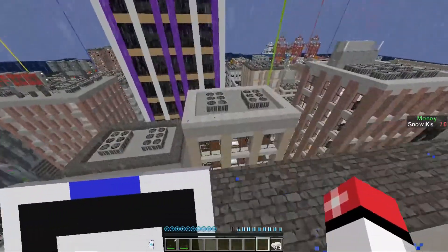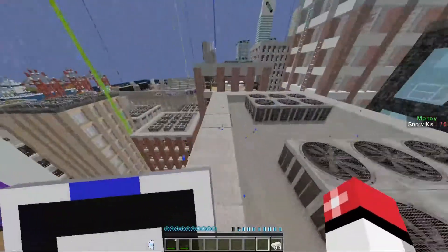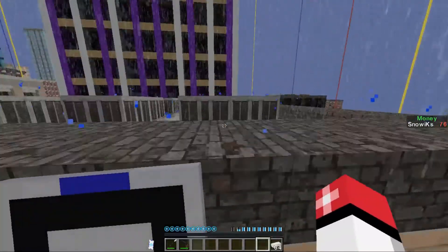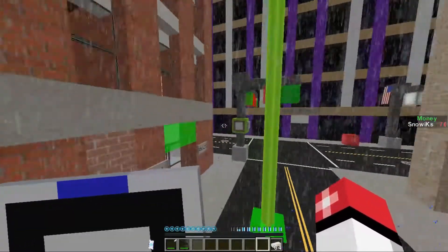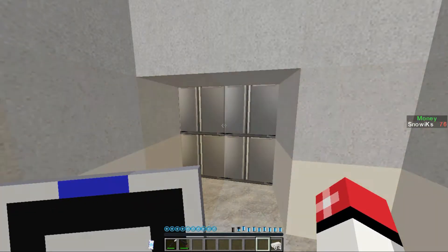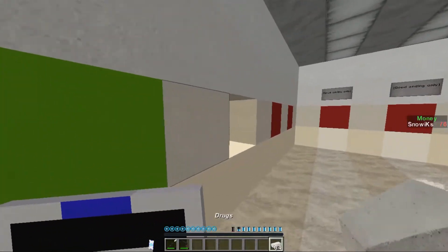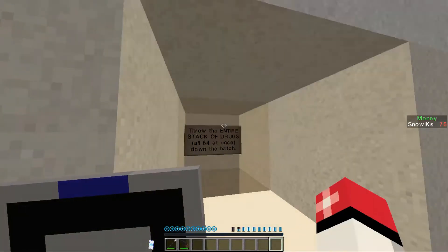Okay, let's head to home then. Is there anything else we can catch on the way? Probably not. Oh, hold on — what's up here? Is there a landmark? Nope! Of course not, why would there be? Alright, I got the drugs. The elevator's done. Cool. Do we need to head this to the examine room? Looks like it. Throw the entire stack of drugs, all 64, at once down the hatch.